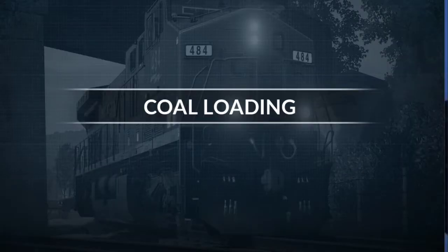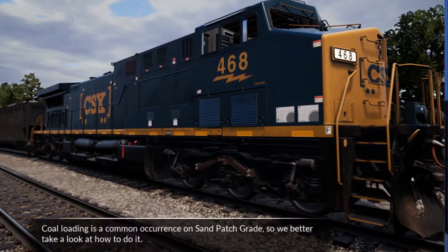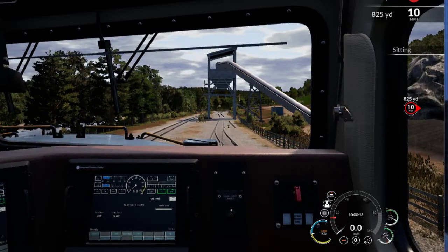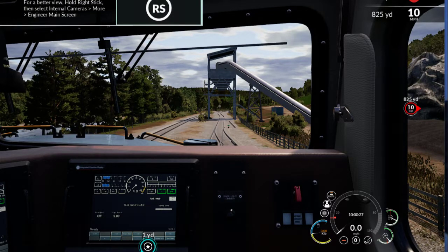What's going on y'all, doing some Train Sim World 2020. This is the training — let's see what I can do in here. In order to move the train very slowly, this locomotive is fitted with speed control, located on the integrated function display.